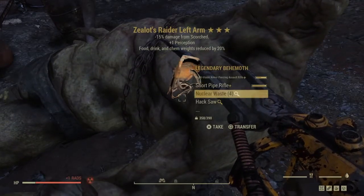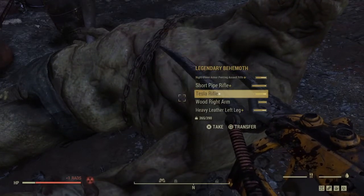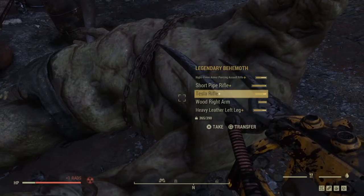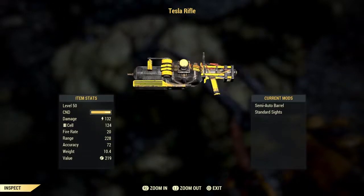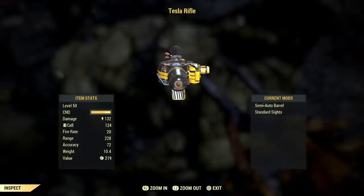Even more three-star drops. And hey, a test the rifle. Thanks Swan. After all that trouble you actually gave me an eh weapon.